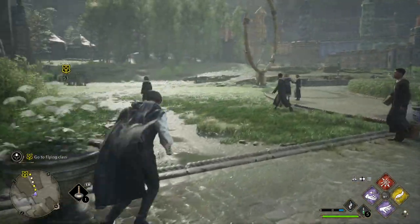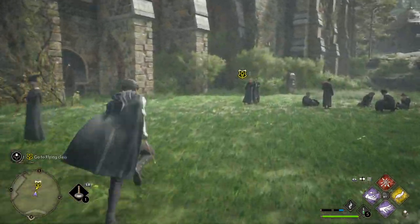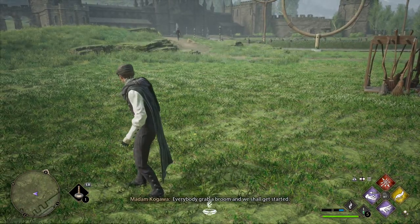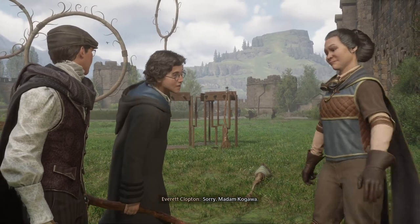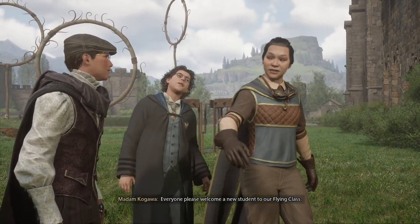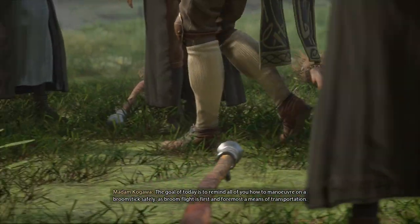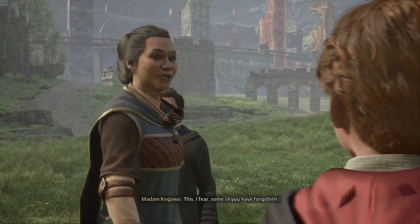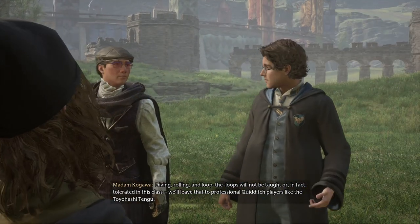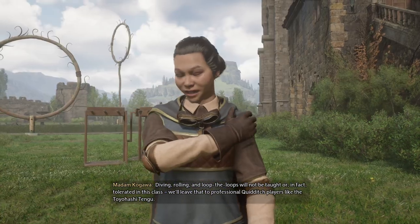I'm very excited for this part. How hard is this going to be to learn how to fly? Who do you think will fall from their broom first? Everybody grab a broom and we shall get started. Mr. Clopton, your attention please. Sorry, Madam Kagawa. Everyone, please welcome a new student to our flying class. The goal of today is to remind all of you how to maneuver on a broomstick safely, as broom flight is, first and foremost, a means of transportation. Diving, rolling, and loop the loops will not be taught or tolerated in this class. We'll leave that to professional Quidditch players, like the Toyohashi Tengu.